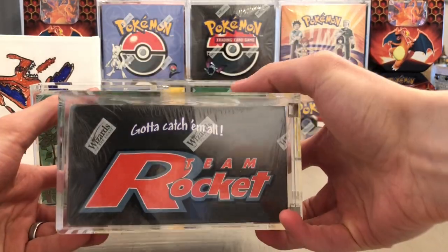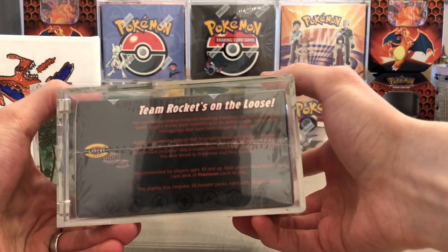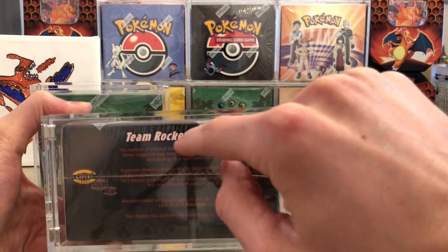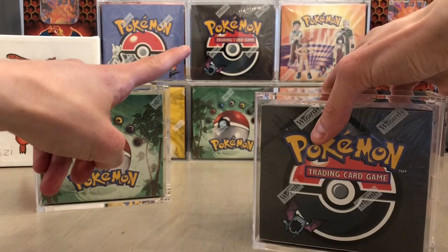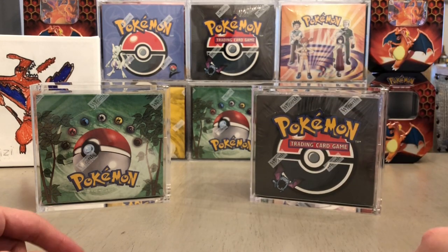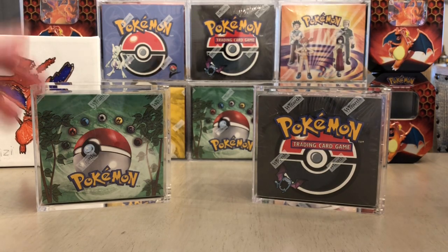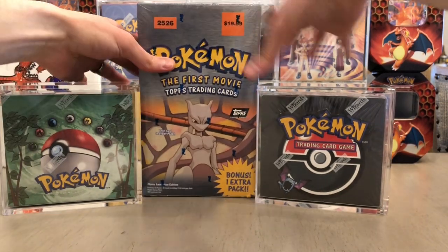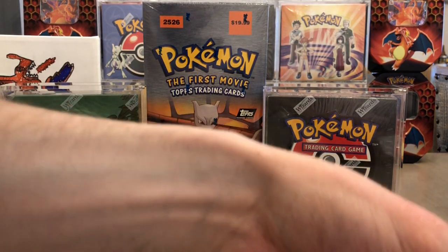Another item was an unlimited Team Rocket booster box. This one is not in as good condition, but it's not bad — it's a pretty good box. It just has some issues from when it was originally in a screw-down case; those screws can get loose and damage it, so there are a couple little dents. I already have a pretty nice one, so I'll probably sell this — hit me up — or maybe sell packs out of it. Possibilities are pretty limitless.